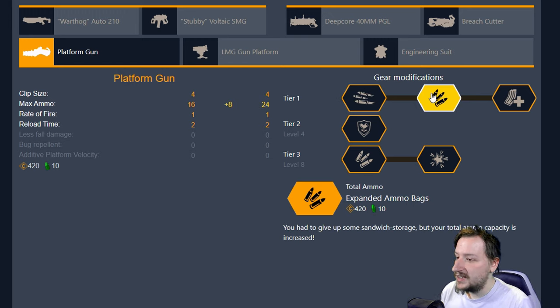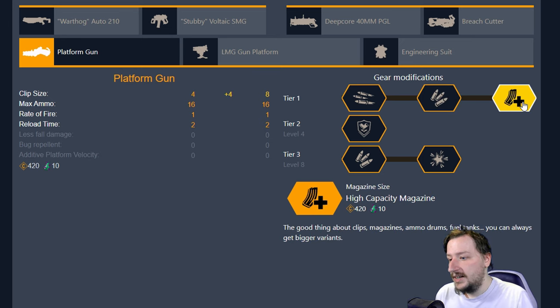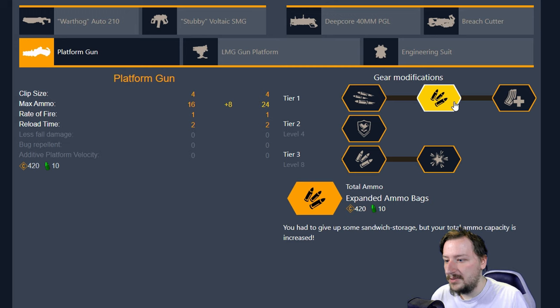We have Expanded Ammo Bags as our second tier one option. This just gives us more ammunition — we get eight more so we go from 16 to 24. We'll get more from resupply pods which is really nice and we'll just be able to put up more platforms. We also have High Capacity Magazine, which doubles our clip size so instead of holding four we hold eight. I pretty much always go with Expanded Ammo Bags here in tier one.